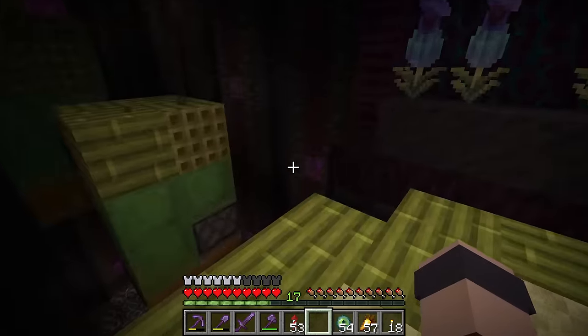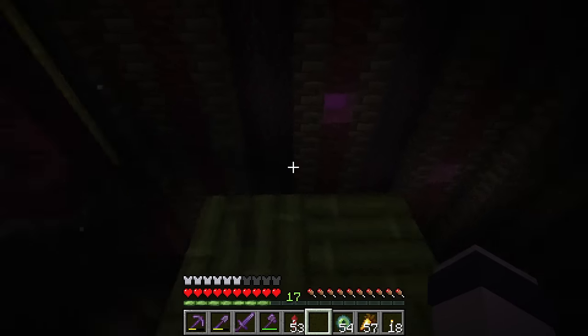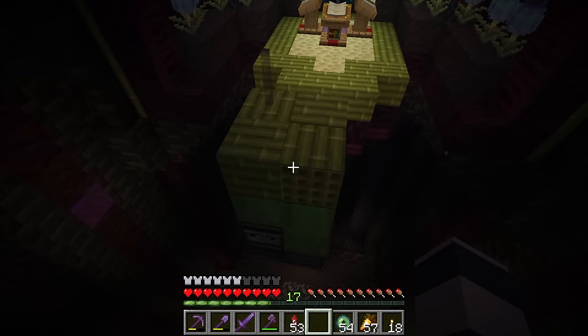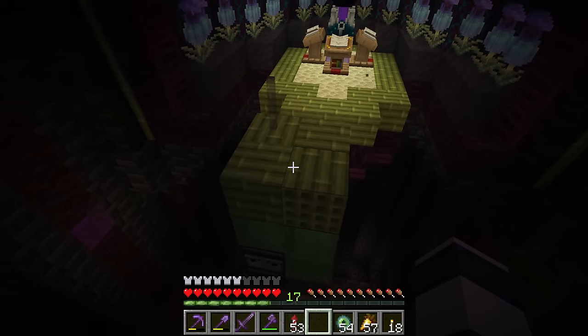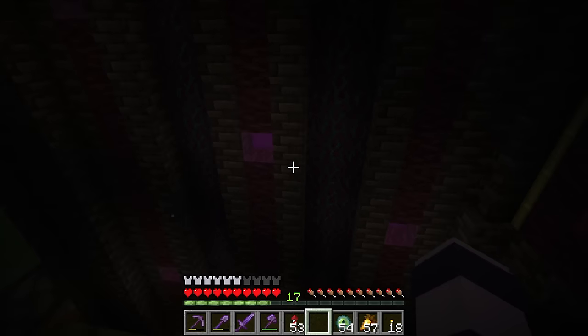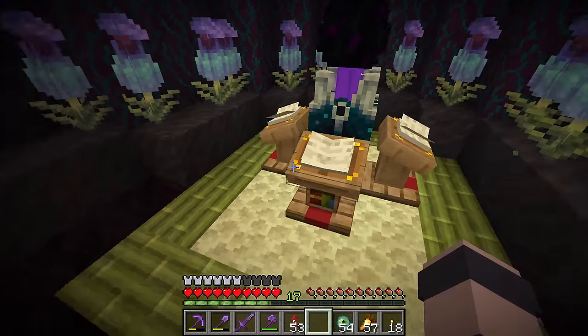We're using a trick with these flying machines where they run into a glass pane in each of the corners — trying to keep it kind of invisible. They're at their pushing limit with the pistons: 12 blocks. When the flying machine runs into the glass pane, it reaches 13 blocks and the pistons can't push anymore. That's how we freeze them in place, and we can stop them wherever we want in midair.